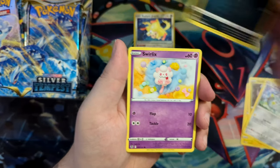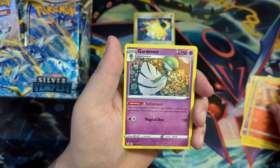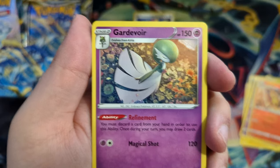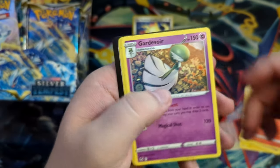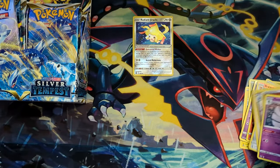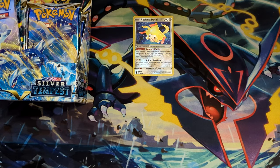I would have actually held onto it if it was MSRP. This card — I can't remember if it's from Incandescent Arcana or Paradigm Trigger — but this is really, really nice. That's a really cool illustration. I did end up cancelling the Charizard UPC order myself.